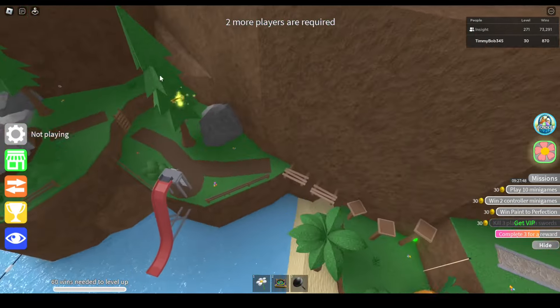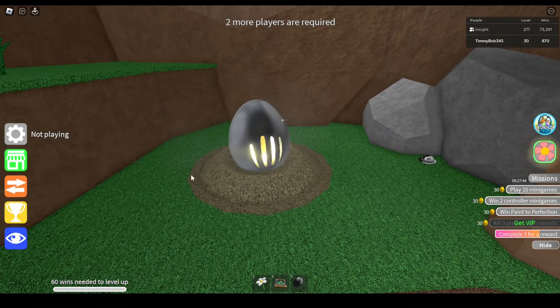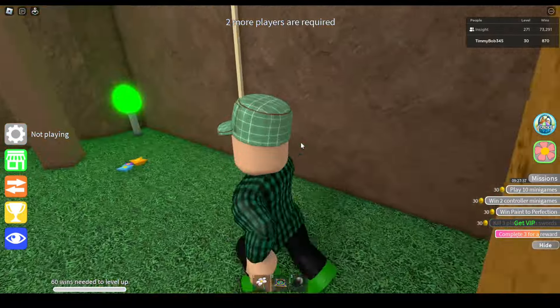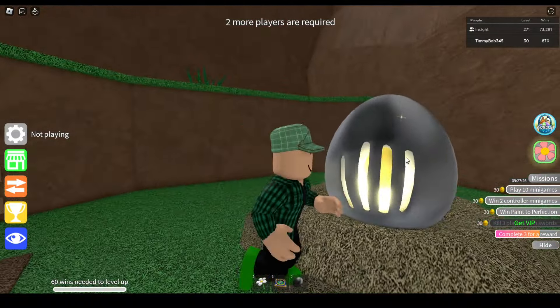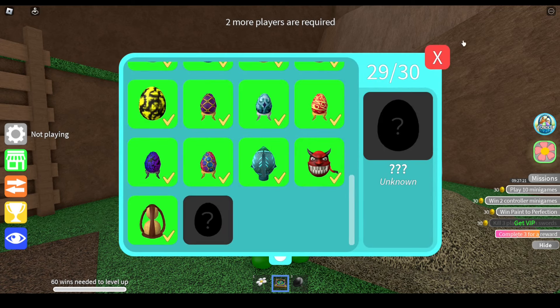Once you get to the end of the obby, you will collect this key. Since this egg has a keyhole, you just want to put the key in there and it will transform into another egg. Make your way back to that specific egg and as you can see, it has turned into its third form and there is an Epic Egg inside — that is what the final egg is called: the Epic Egg.